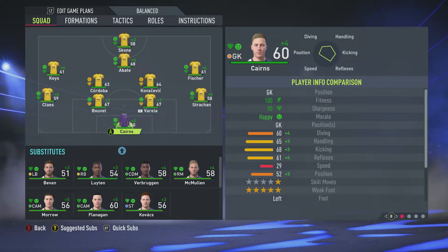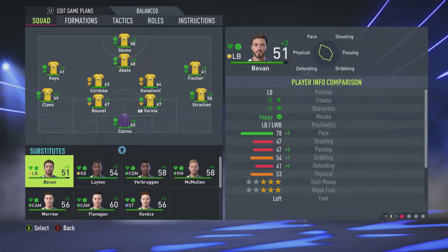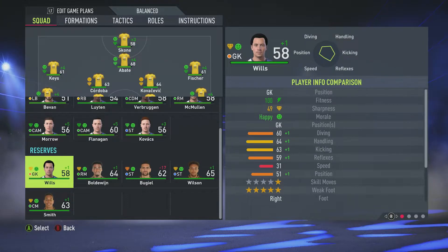After those signings, this is how my team is looking for the season. My youth academy players are Cairns, Strachan, Clays, Keyes, Fischer, Abate and Scone. Varela, Bouvet, Cordoba and Kovacevic make up the free agent contingent. On the bench I've got all my outfield players who are regens or youth players — Bevan, Leuton, Verbruggen, McMullen, Morrow, Flanagan and Kovacs. In the reserves I've got Wills and the four real players.